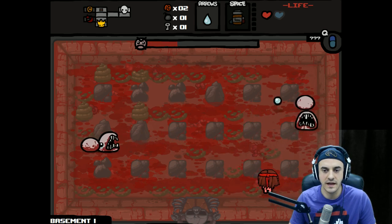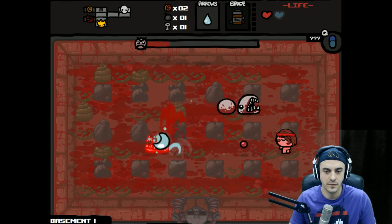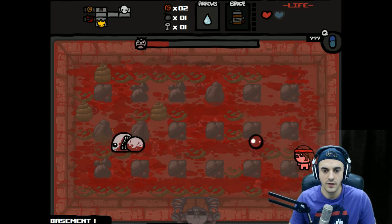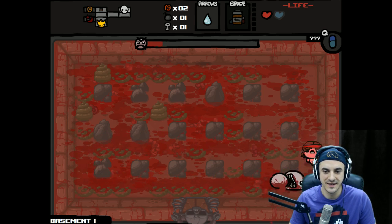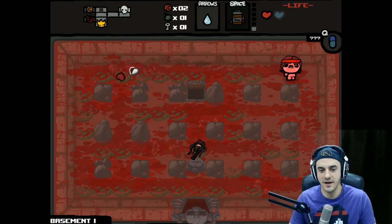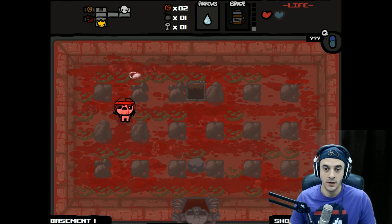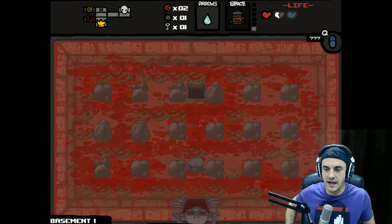It does not look like we're getting Bloodlust for these cheap shots. We should be okay — no, nice and easy, sirs. Do not force this issue. We have the advantage. Cat of nine — garbage. This is strong, though. That was a huge pickup for us, so that means we cannot look at anything else. But we will take that.